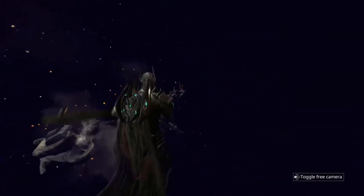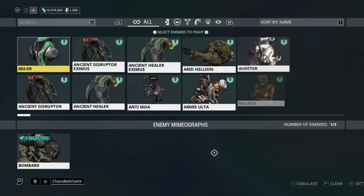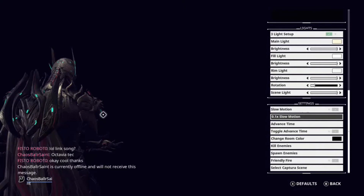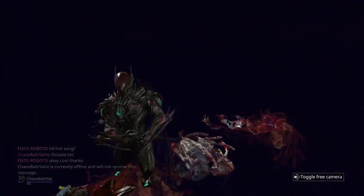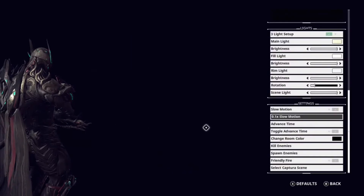I wonder if it was just Bombards because of their insane armor. Let's spawn some other enemies - let's try some Ancient Healers. We'll do three of them, just to see what happens. Level 140 Ancient Healers instantly die basically. So, that's pretty cool.